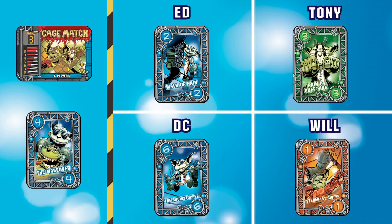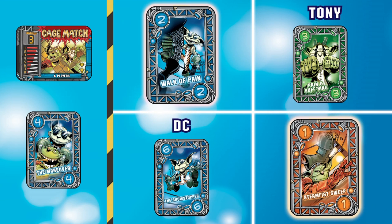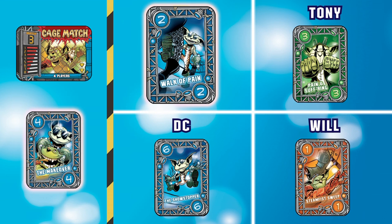Will, DC, and I have all tied and keep our cards face up. In the Cage Match, no one chooses to play any prize cards. My Walk of Pain 2 beats Will's Steam Fist Sweep 1 because my card matches the trump.